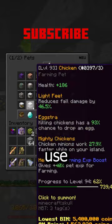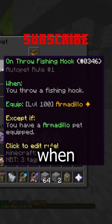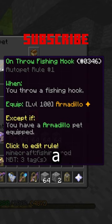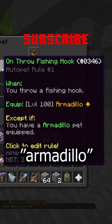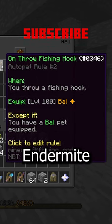For auto pet rules, you'll want to use alternating pet rules, which you make by having your first rule summon the armadillo when a fishing rod is cast. You will then add a rule exception that says except if your armadillo pet is already out. Do the same with your second pet rule, except that you'll want to use an endermite or a bow pet.